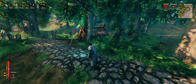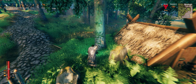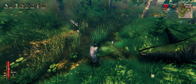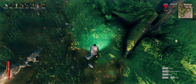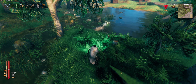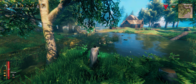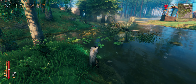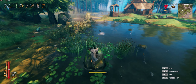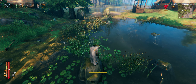Every situation is going to be unique, but make sure you bring at least two or three stacks of food to cover a larger area by spreading the food out more. I'm going to keep one stack down there and throw some on both sides of this little rock. I wonder if they actually have to be unfrightened to eat — I wonder if the taming percentage even goes up at all while they're frightened.